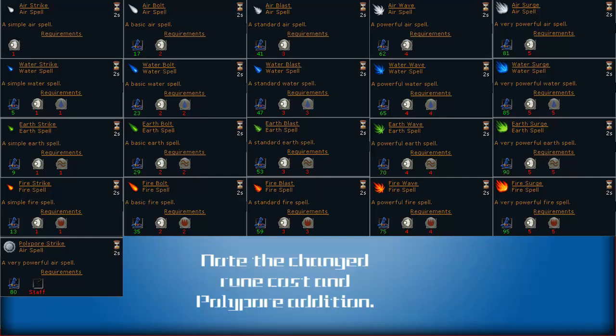The rune cost in the ancients and regular spell books have been changed, as the regular spell books no longer need catalytic runes to actually be cast, thus leaving mind runes and such to be very much worthless now.